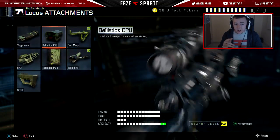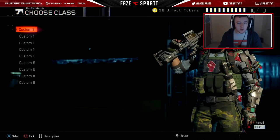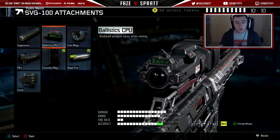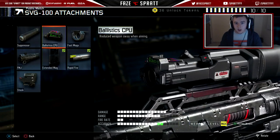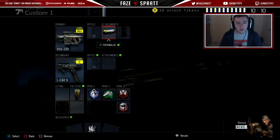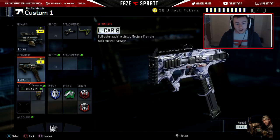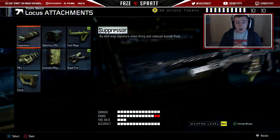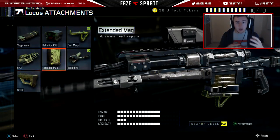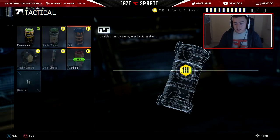I get questions about FMJ/CPU. I personally don't use it, but we've concluded it's useful if people are on head glitches — it tightens accuracy and reduces sway to help hit those shots. If you're comfortable getting people off head glitches, it might feel like a wasted slot, but some people say they can't snipe without it. Stock is another I don't like — I've never liked being able to move while scoping in, it throws my game off. Secondaries, tacticals, and lethals are all down to preference.